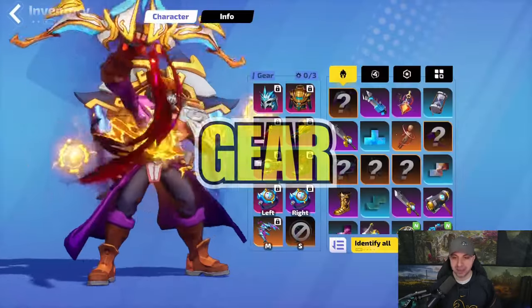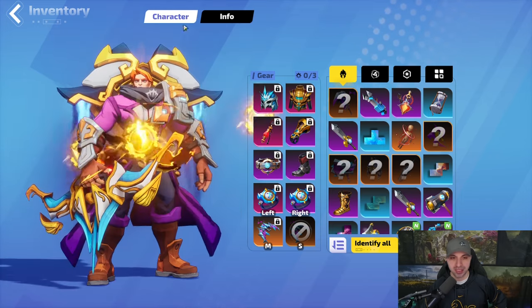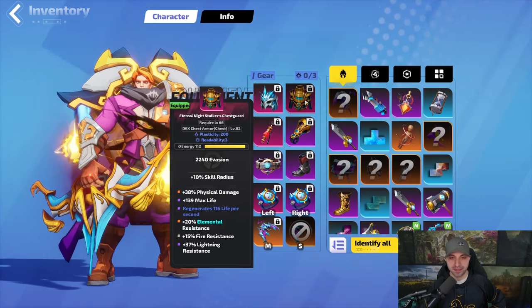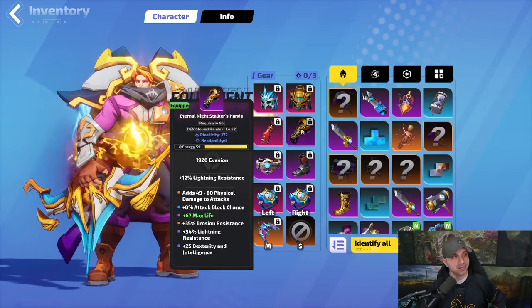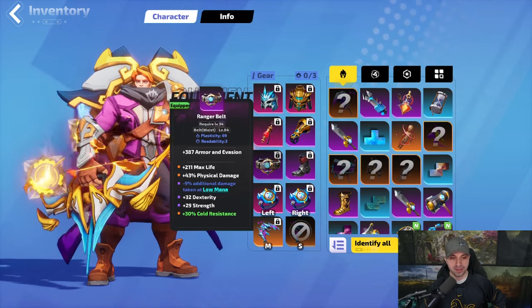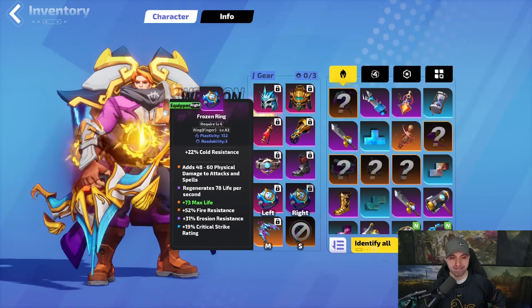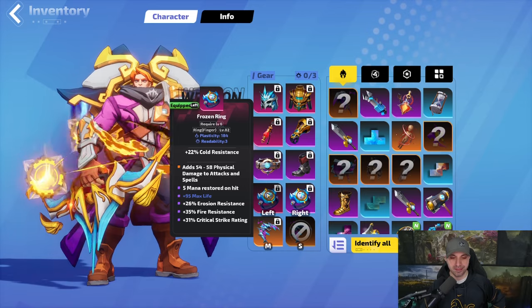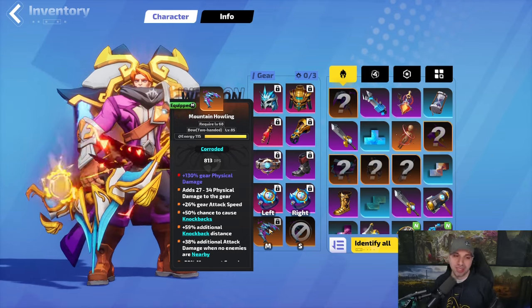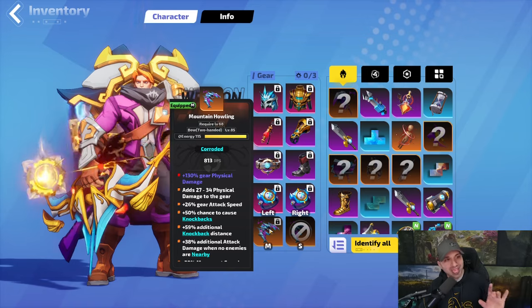Let's move over to gear — again, not a lot invested. I will take you through it one at a time. Right now we are currently maxed with our resistances. We have the Helmet, Chest, Gloves, Amulet, Belt, Boots, and two Rings. The only item that you truly need for this build — which is so cheap, I had it day one — is the Mountain Howling Bow. It gives a big boost to your knockbacks.